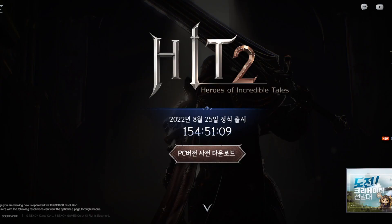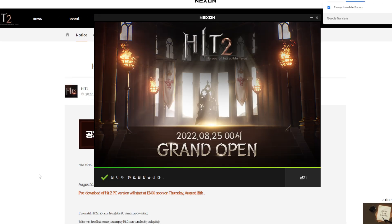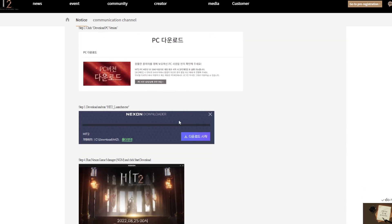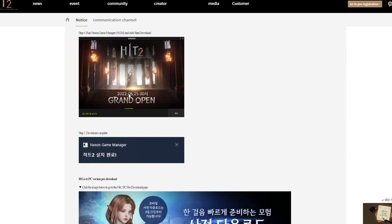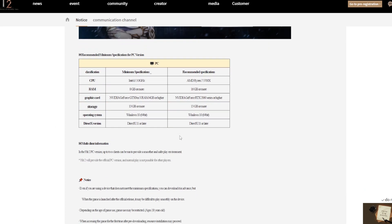Next, how to download this game. You need to go to the official website — I'm going to post the link under this video. It will show you how to download and how to install. You need to download from the official website using the media PC download option. After downloading, install it, then update the file again. After that, you just need to wait till the game opens.